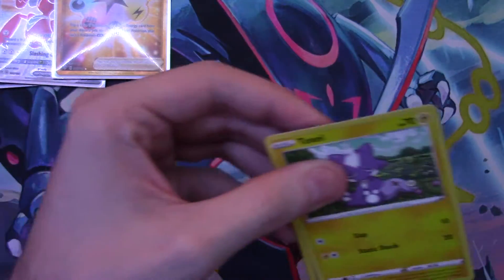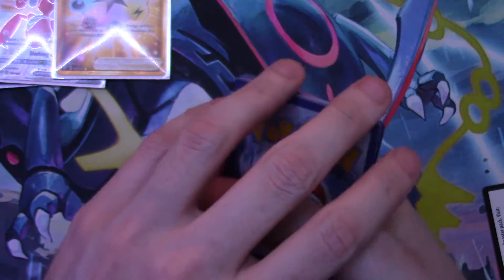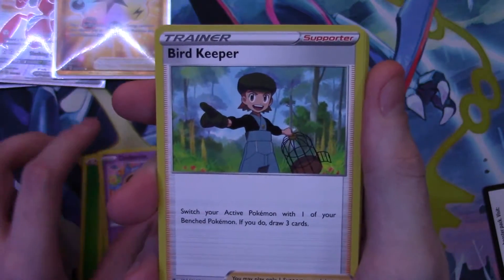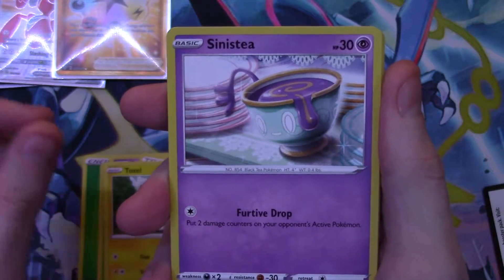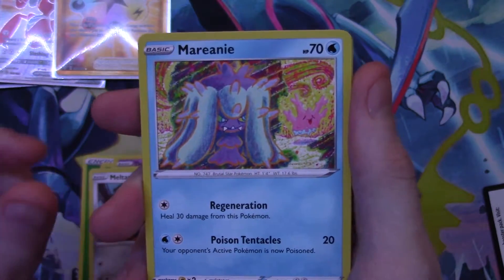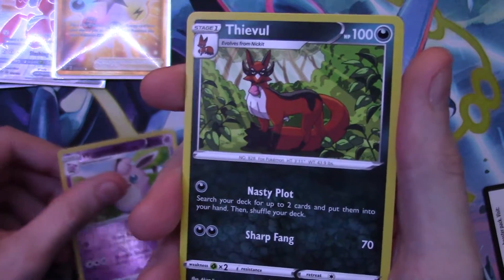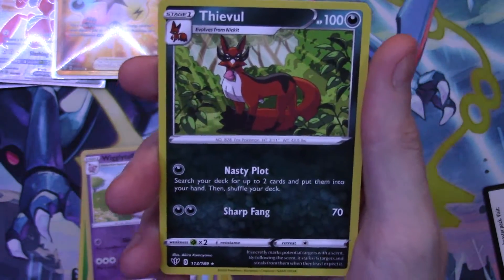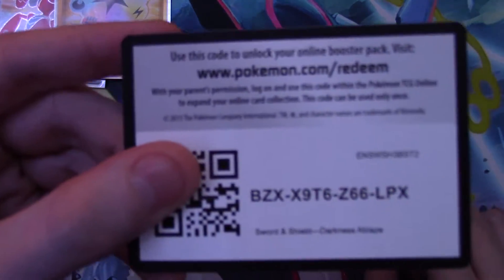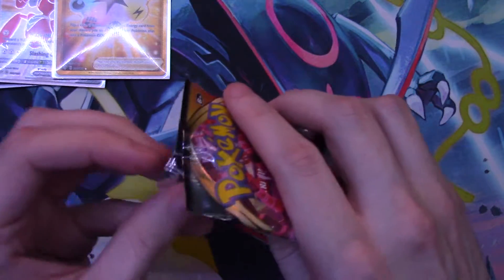That one was a pretty quiet opening. Let's see what we got — four from the back to the front: Leaf Energy, a Dartrix, a Ditto, a Bird Keeper, a Toxel, a Sinistea, a Karrablast, a Milcery, a Marnie, a reverse holo Wigglytuff, and a regular rare Buizel. I don't think I actually have that one so that's nice — it'll fill a slot in the Darkness Ablaze binder.